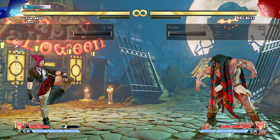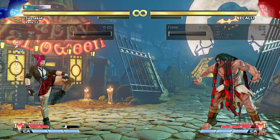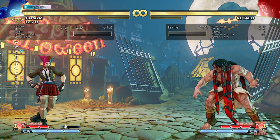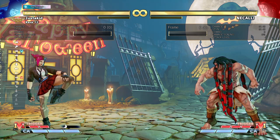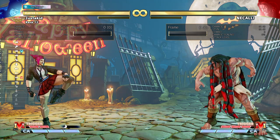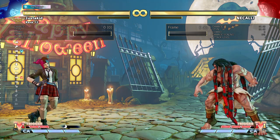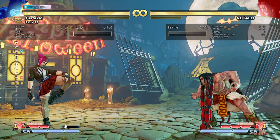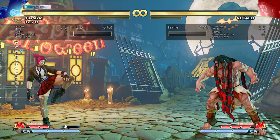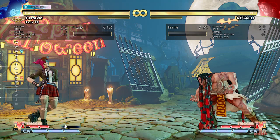The light release is, I believe, 14-frame startup, but it has 23 frames of recovery, and it's minus two on block and plus two on hit. Light is probably your most useful one. I get asked a lot which store is the most effective — I think light is most important because you can create space, beat your opponents at jumping, and get a free store if the opponent backs off. There's so much you can do with this store, and I think this is kind of how Capcom wanted it.